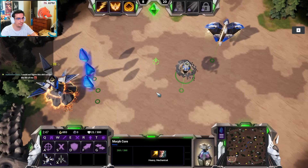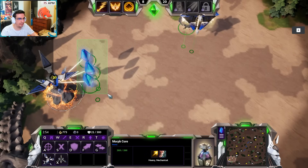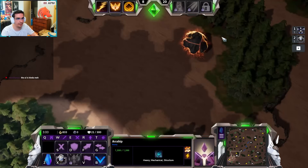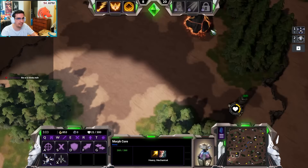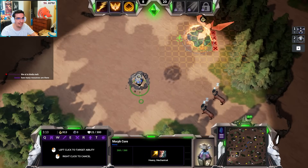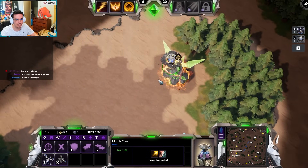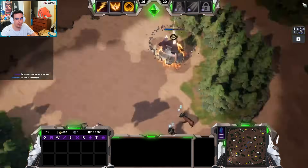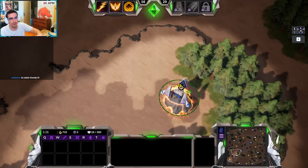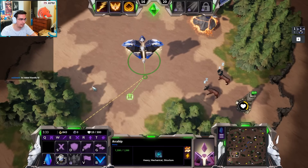You need three workers, which is 450 Luminite. One thing I've noticed: if you build three workers that's 450 Luminite, but if you just send your worker to the morph core and build a collection array, it ticks for 10 a second and costs only 380. So you can expand almost immediately and get basically the same income — it's 100 cheaper, and you spread your base out.